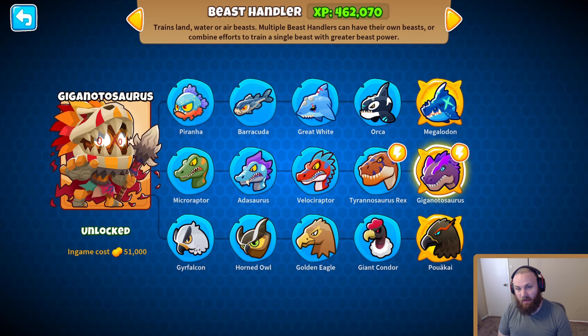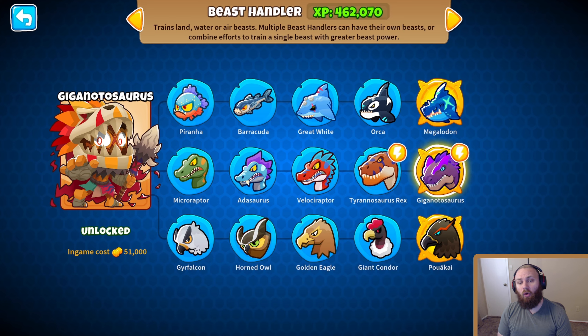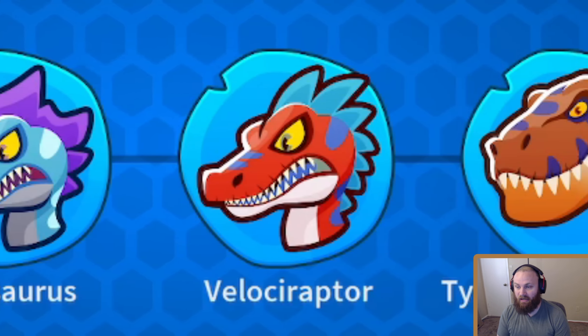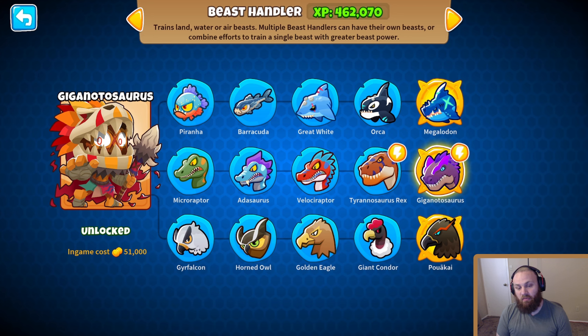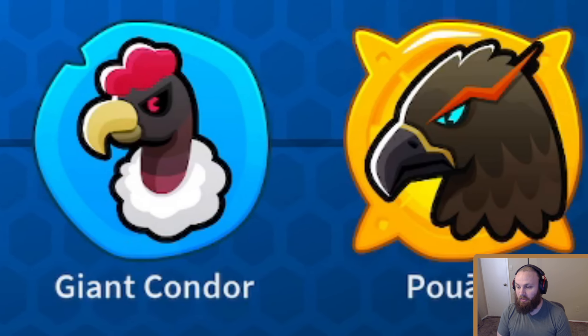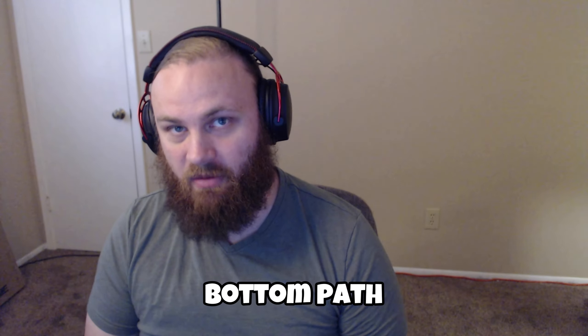For our Beast Handler, there are 3 paths we can take: Top Path with Piranha, Barracuda, Great White, Orca, or Megalodon; Middle Path with Microraptor, Atasaurus, Velociraptor, Tyrannosaurus Rex, and Giganotosaurus; or Bottom Path with Jir Falcon, Horned Owl, Golden Eagle, Giant Condor, or Poakai. With the map selection, we're not going Top Path, and we need camo for the DDT, so we're going Bottom Path Birds.